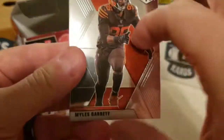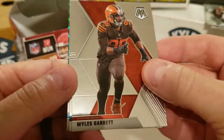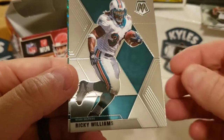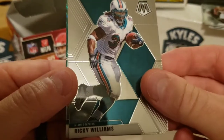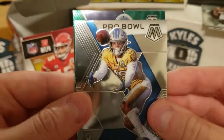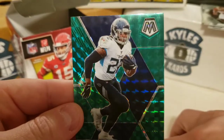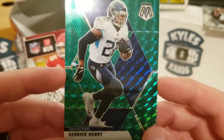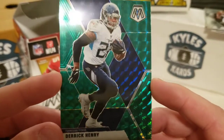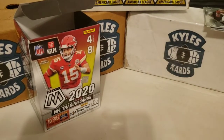We'll see — let me know in the comments. We have a Myles Garrett, Ricky Williams — great player for the Saints and Dolphins — a Kenny Golladay Pro Bowl card, and a green Mosaic of Derrick Henry. He was just running over everybody a couple days ago, really gave Norman the stiff arm — made him look silly, just like Earl Thomas last year. So that's a pretty nice one.